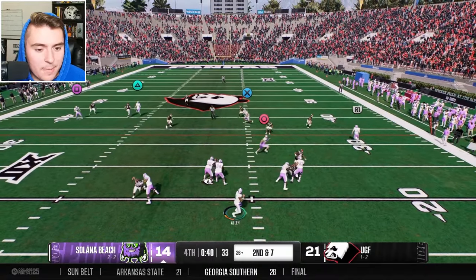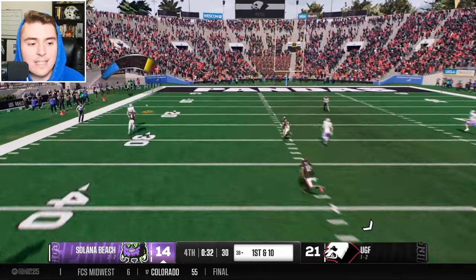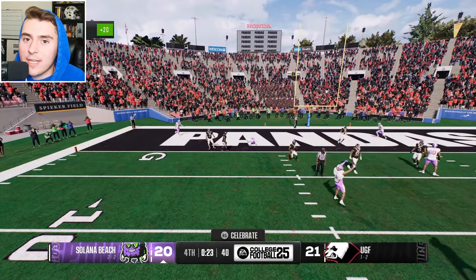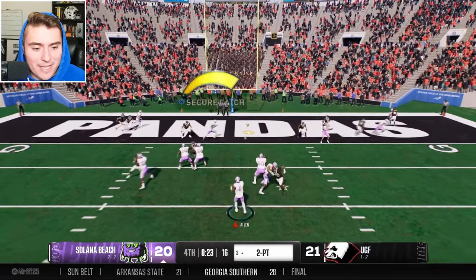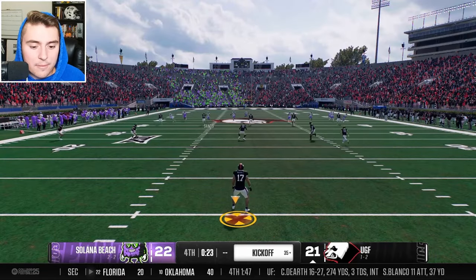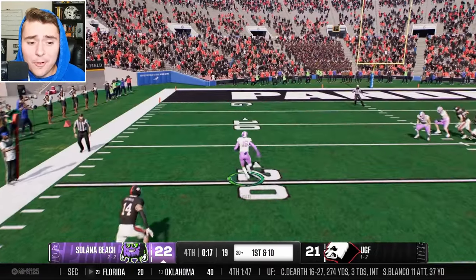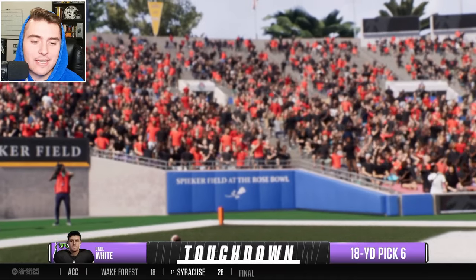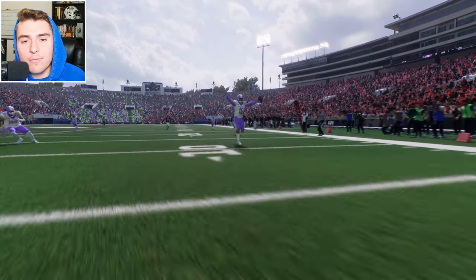The Pandas still have two timeouts and some star receivers. They're driving — but then Gabe White, a two-way extraordinaire and NCAA 14 legend, seals it with a pick-six. This will be a fun Salona Beach rebuild, I can tell. All love to Not the Experts, but we're moving on. Very tough task to walk in there and get it done.